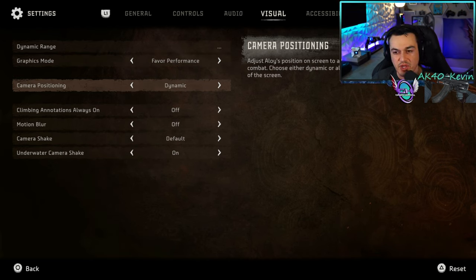Camera positioning — by default it's at left align, so it'll constantly be over Aloy's left shoulder, which can be very annoying when you're in battle and bump up against a tree and all you can see is green bushes. You're going to be fighting with the camera quite a bit, as is common with most third-person over-the-shoulder games. By putting it to dynamic, the game will try to move over her right and left shoulder to give you the best view, and it does a pretty good job.